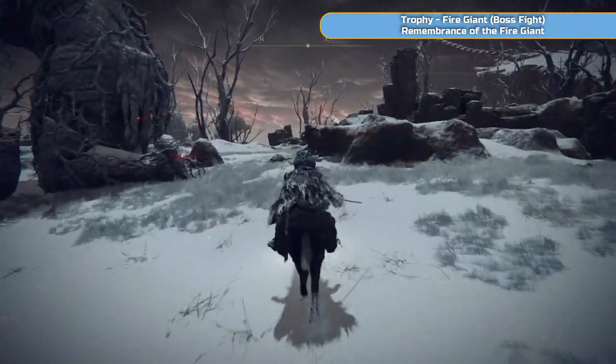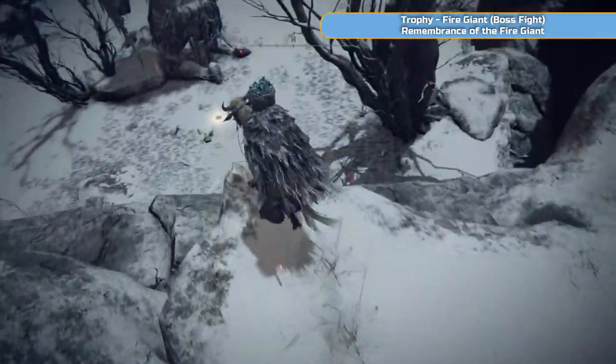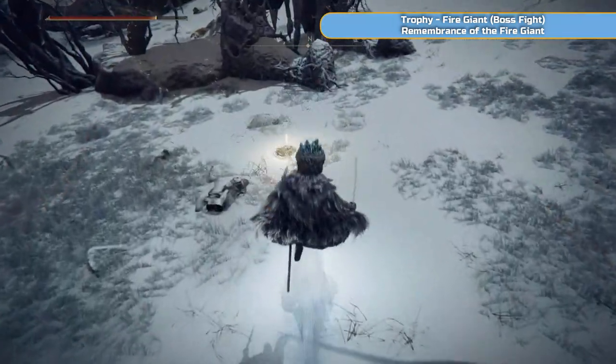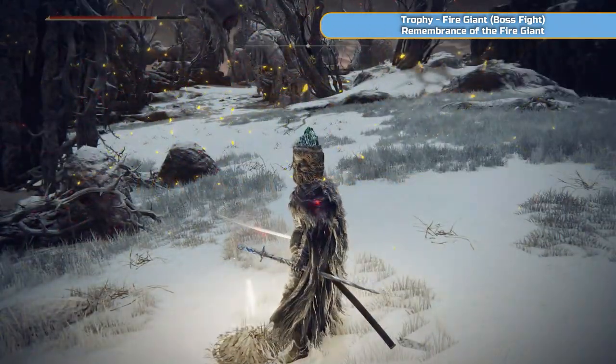We'll use the spirit spring and then we're going to ride across the top here and head towards Fire Giant, which is a boss. The first time I first played this, they have changed this boss — I swear they have. Drop down here, obviously keep the gap — watch out there is a gap to the right. Drop down and there's another grace here, this one's closer to the boss fight.